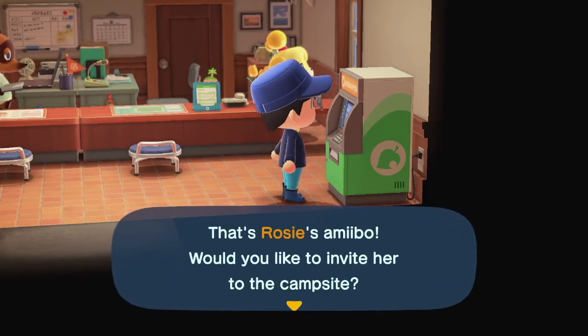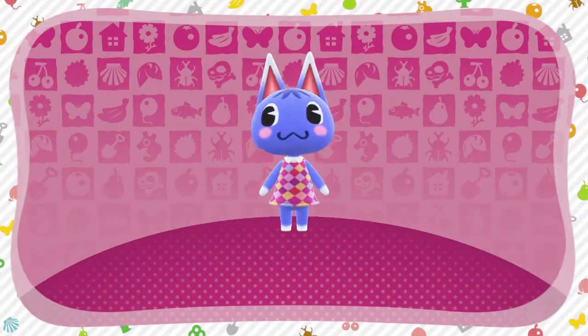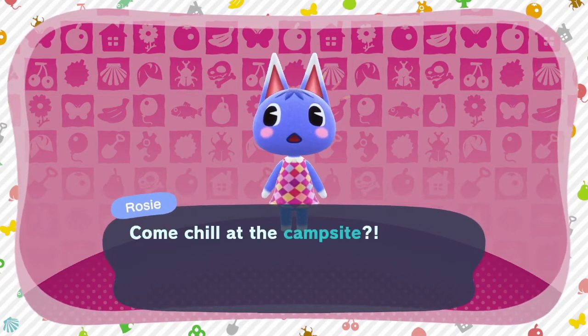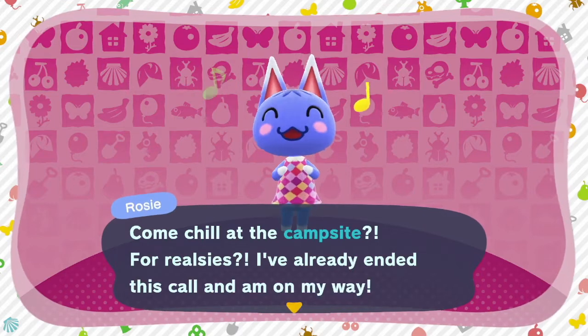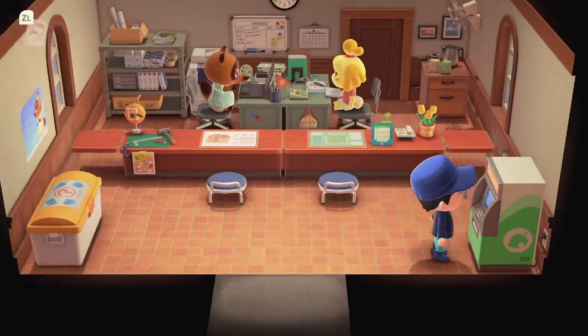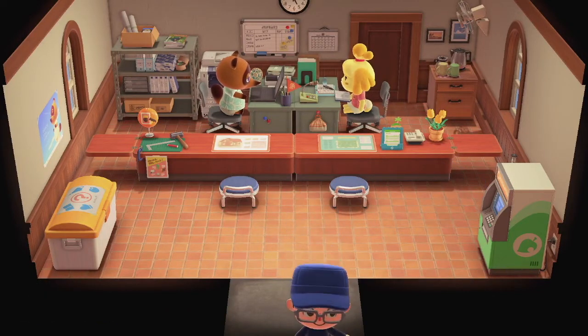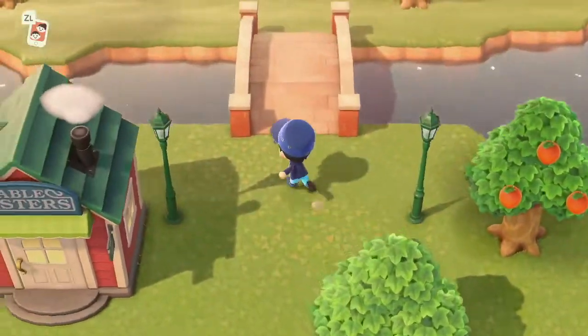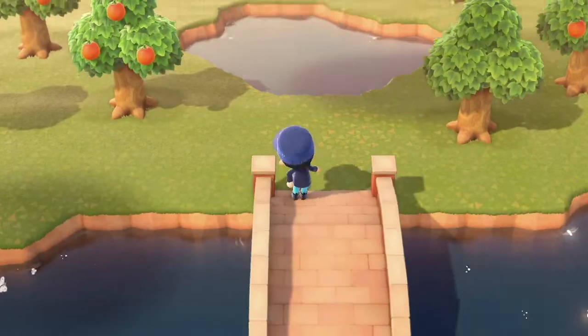That's Rosie's amiibo, so let's invite her again and see if we can talk her into it. I like how the background in that scene has the pattern of the actual amiibo cards — the little symbols, like the seashells and bug symbols and tool symbols. It's a nice little detail having the background art still represented when scanning in an amiibo.